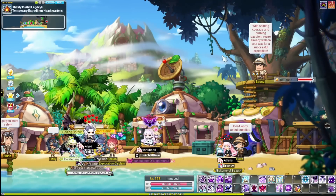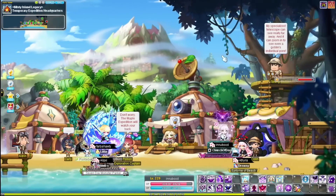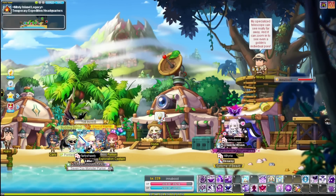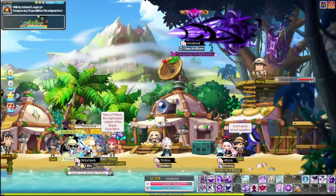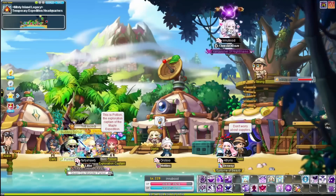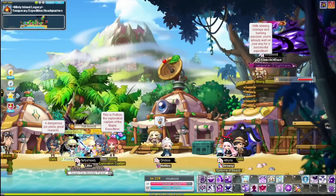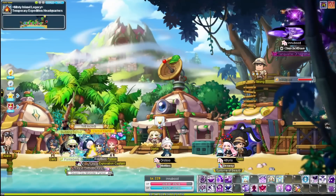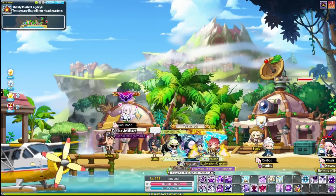This event is actually pretty fun. It might seem kind of rough, but personally I think it's fun — it's very different, we've never had an event like this before. There's a lot of variability in your play style, so although this serves as a guide, a lot of this event is up to your own choosing. Basically, the first thing you're going to do when you get to the island is talk to Polian.